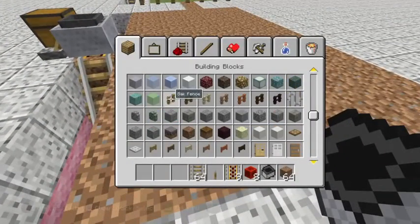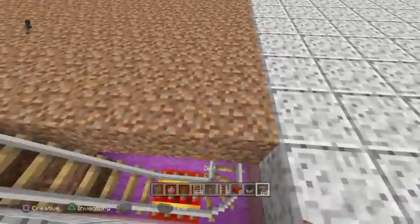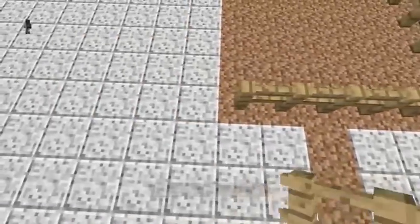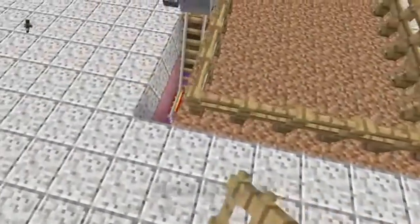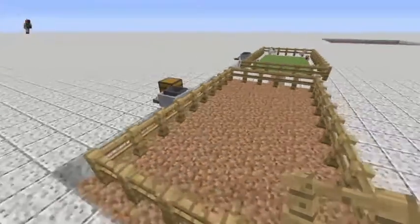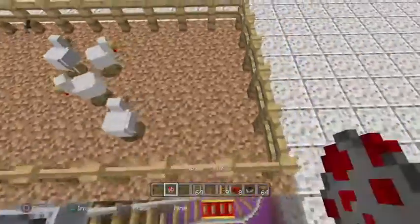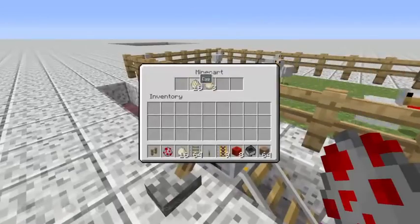Now we're going to go in here, pick a fence — let's do some oak — and get some chickens. This will work with essentially anything. If you want to kill cows in here and not worry about collecting steaks, spawn your cows and let the minecart do it. You could automate anything — do it below your farm, below your carrots, just punch them and let it collect. Whatever your imagination wants. We'll spawn our chickens in here.